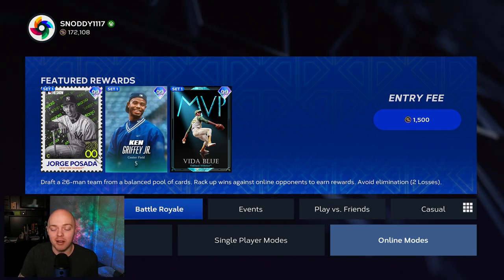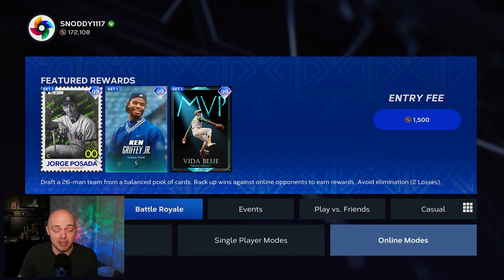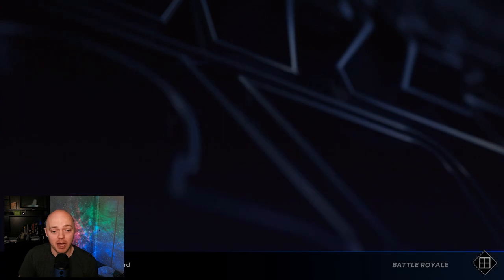Both Ken Griffey Jr. and Jorge Posada are 99 overall — some of the best cards in the game hands down. Jorge Posada is the best catcher in the game, and we can get these basically for free. And if you don't want them, you can sell them.